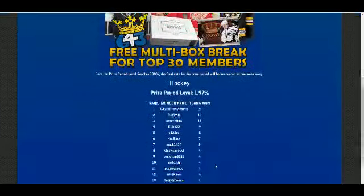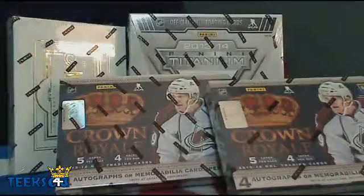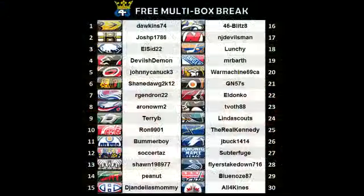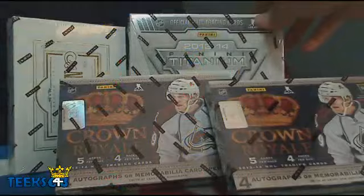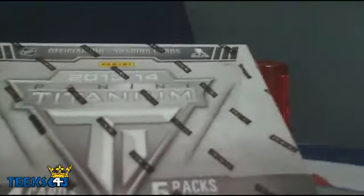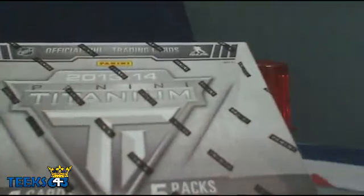It shows you the percentage of how far along we are. Without further ado, let's get to the break. Here are your four boxes and the team list — teams were drafted in the forum. We want to thank you guys for participating in our breaks; this is our thank you to you, a couple of free boxes. Let's start with Titanium, then the two Crown Royales, and finish with Dominion.